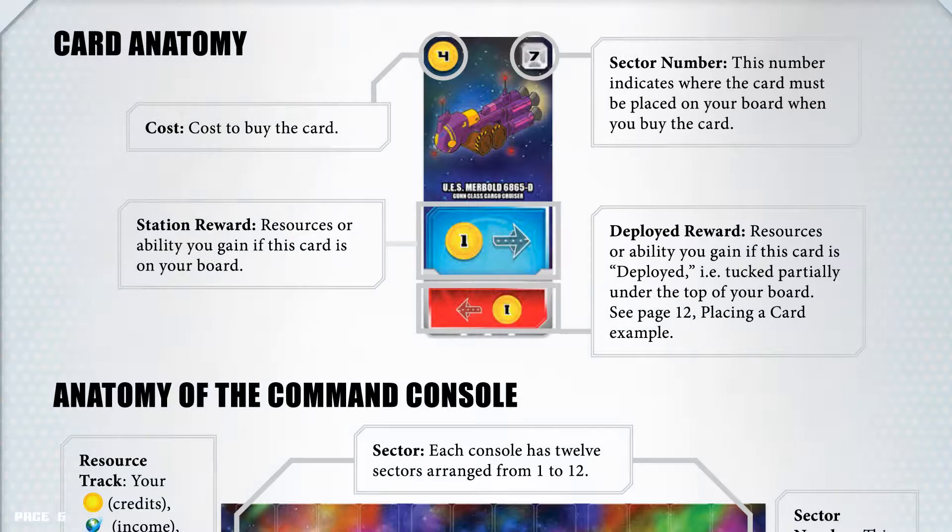Card anatomy. The top left number is the cost — the cost to buy the card. The top right number is the sector number; this indicates where the card must be placed on your board when you buy it. The blue section is the station reward: resources or ability you gain if this card is on your board. The lower red section is the deployed reward: resources or ability you gain if this card is deployed, i.e. tucked partially under the top of your board. See page 12, placing a card example.